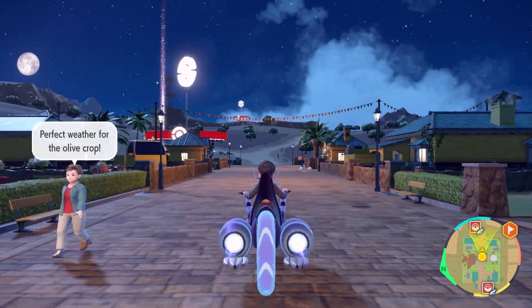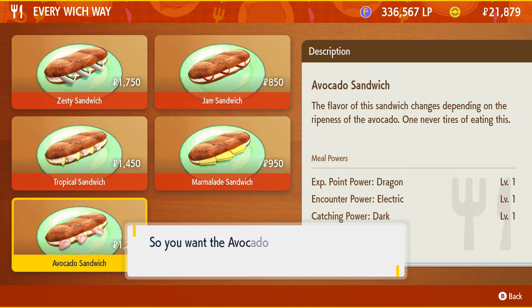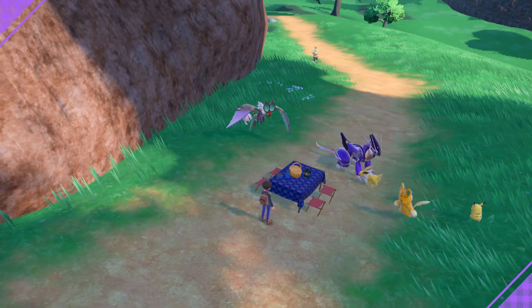Both towns, Portondo and Artisan, have restaurants with dishes that'll greatly increase the rate of electric Pokemon spawning in the wild. You can always create your own unique sandwich for the electric encounter buff if you'd like as well.